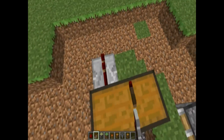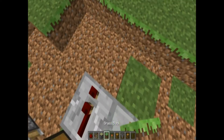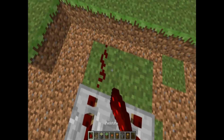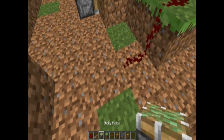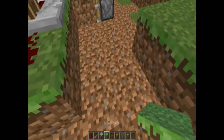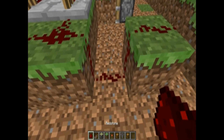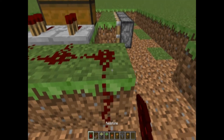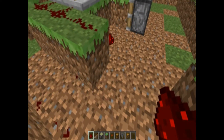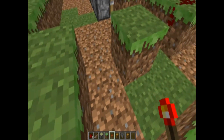Now what you're going to do is take repeaters like so, and you're not going to fiddle with them or anything. Then you're going to take more redstone and put it like so. Now take your blocks and put them kind of like this, or you could literally just put them to the side right here. Now we want to put a torch right on the end of these blocks here.